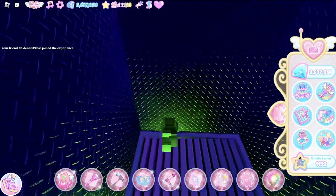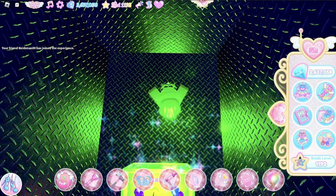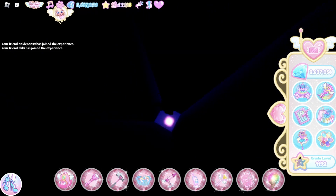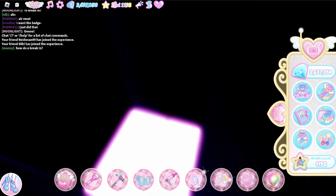Claim this chest. When you have five people, what you gotta do is all go at the same time to this vent over here — at the same time. After that, you're all going to teleport to the headmistress's office. You can see it doesn't work for me because I don't have five people.